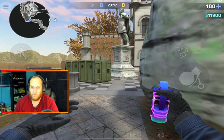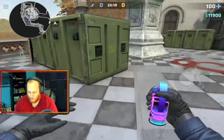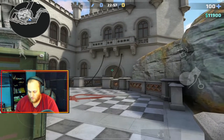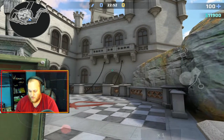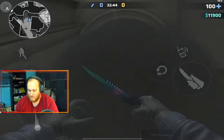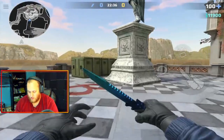Now this next smoke is to smoke off B mid. What you're going to do is run and back into this corner. You're going to look at this arch right here in the back of this corridor, look up to the top of the arch like this, and jump throw. As you can see, it blocks it off pretty nice. The breach don't have any clear way to get in, and if they do peek out, then you'll be sitting here in B site.